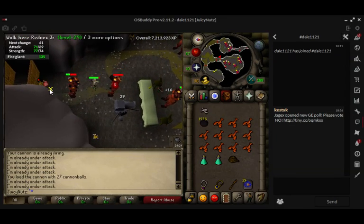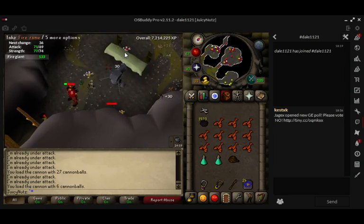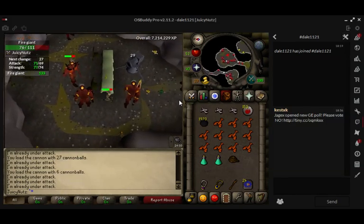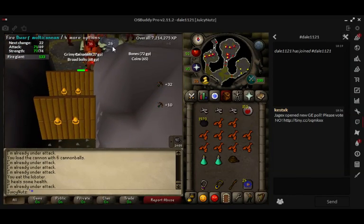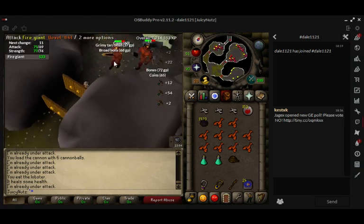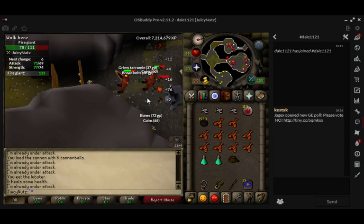Big bones are quite nice for prayer XP as well. You're probably going to waste a lot of cannonballs. Pick them up if you get a chance. If you've got OSBody Pro, you can get the loot beam on that. I think the worst thing about it is the amount of time you have to reload your cannon.